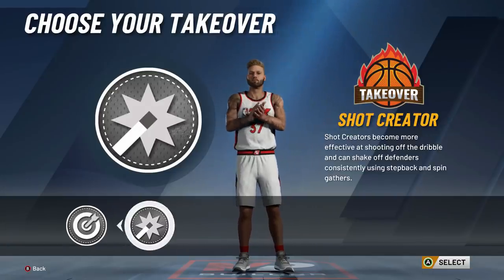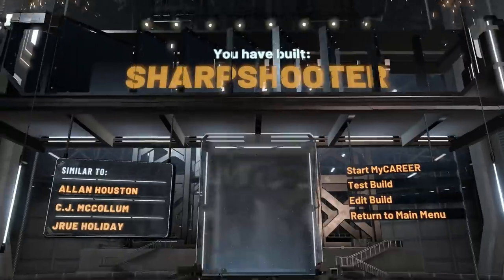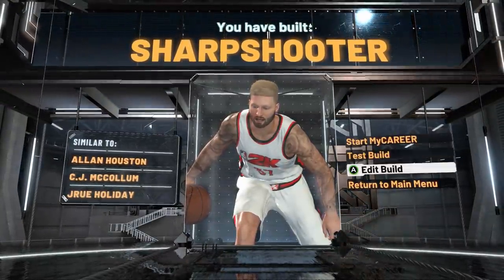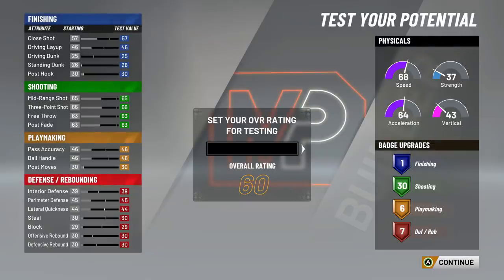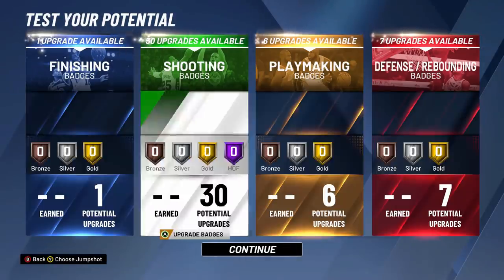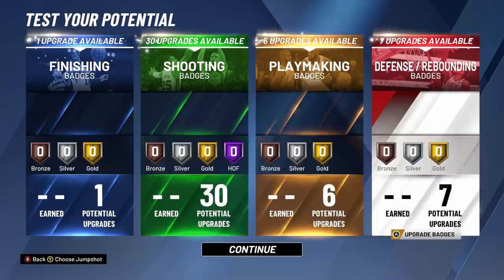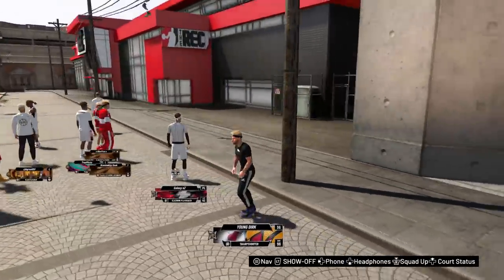For your takeover, sharpshooter takeover this year in my opinion is not that good. If you want to really do the full sharpshooter effect, put it on. But fades are way too overpowered this year — I really recommend putting on Shock Creator takeover. You get your Shock Creator takeover much, much faster, and you'll be able to fade from Limitless so there really isn't any point. That's that pure sharpshooter build — I haven't seen anybody else figure out how to make it say pure sharp. These are all the badge upgrades you get. I'm going to show you guys all of my badges later in the video.